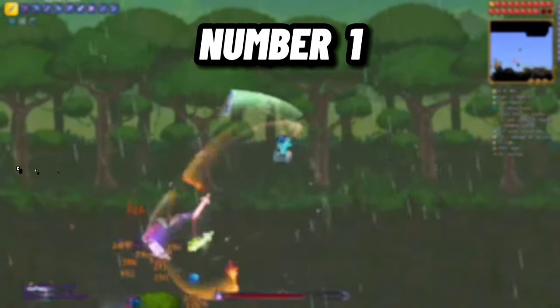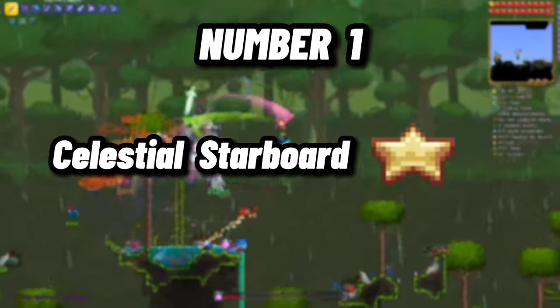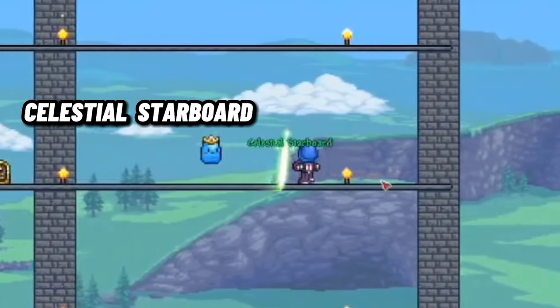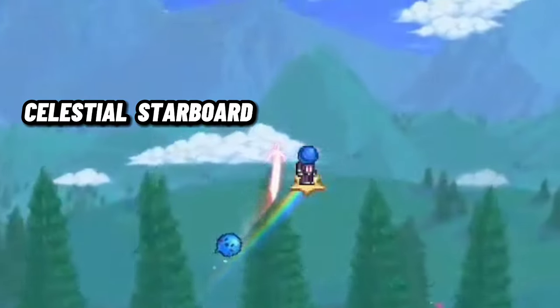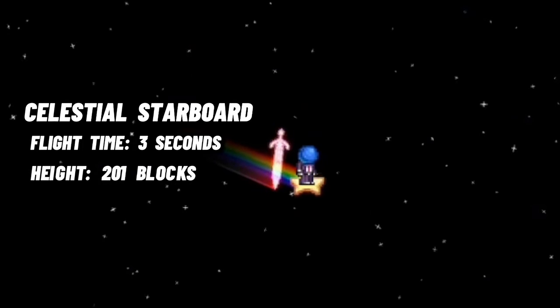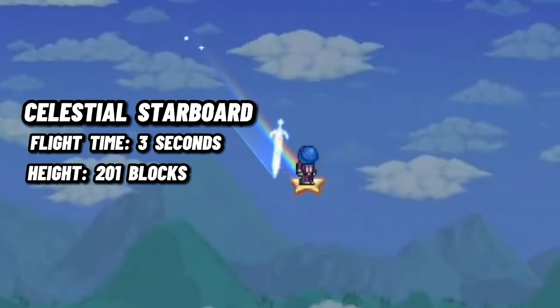Number 1 – Celestial Starboard. And finally, we have the Celestial Starboard in first place. The Celestial Starboard is always dropped by the Moon Lord in Expert Mode. It has a flight time of 3 seconds and can go up to 201 blocks high.